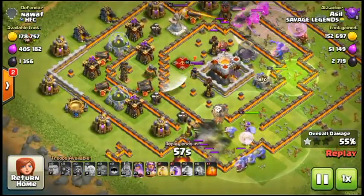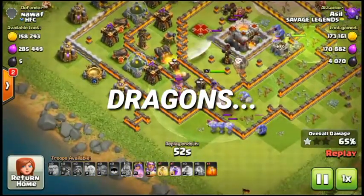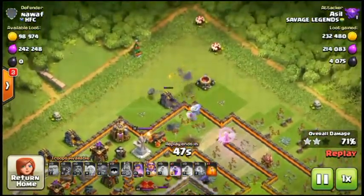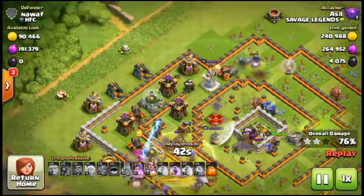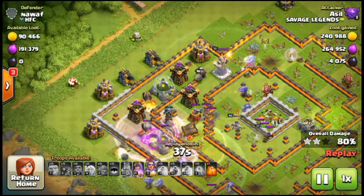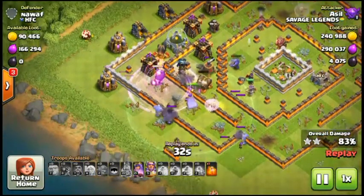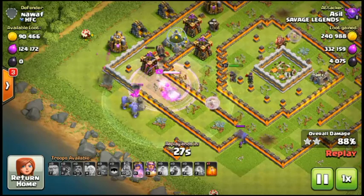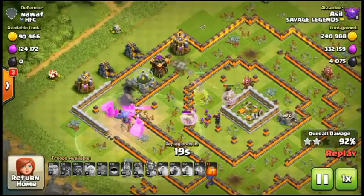The next thing is what troops to use. For Town Hall 7 and 8, I'd recommend using dragons. Utilize dragons to take out outer structures against Town Hall 10 and 11 bases. There might be some open bases, and it's easy to get a one-star, just like I did with my Town Hall 10 base.